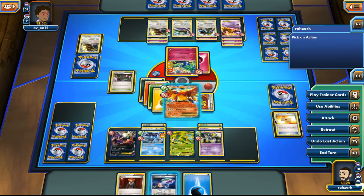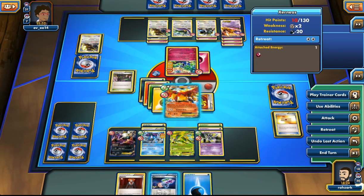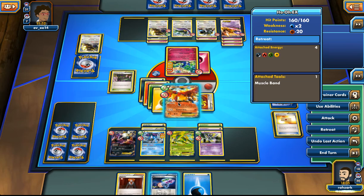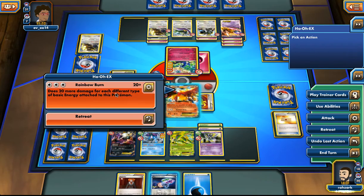Alternatively, I can retreat with Ho-Oh, poison his guy, let it die, and give him our Suicune. And if he kills our Suicune, we can go with Ho-Oh again and repeat the process — that gives us one extra turn. I think I'm just going to kill his dude.